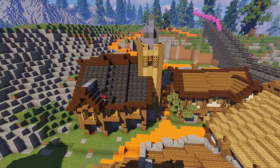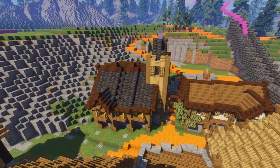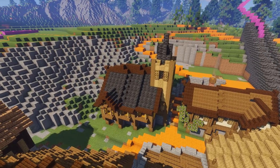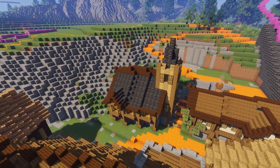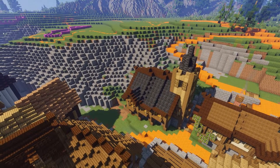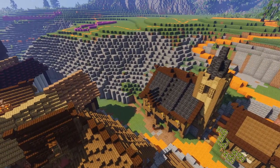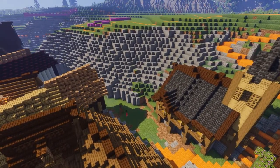Something revolutionary happened here — I decided that it's actually okay to use deepslate for roofs. I said deepslate is going to be brought in by the dwarves and used for the city's defenses, but it's also going to be used for roofs, so the deepslate tiles are fair game.